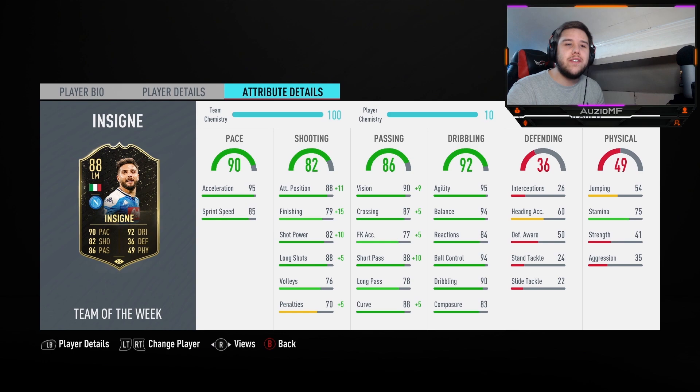41 strength, 35 aggression — that strength is so bad. If a person even touches him, even pokes him, puts a little finger on him, he's going to fall over or just tumble to a side. Hopefully he doesn't do that. But 75 stamina — personally I don't believe that is enough for a player who has high/medium work rates with that amount of pace. So you might have to get a super sub for this guy.